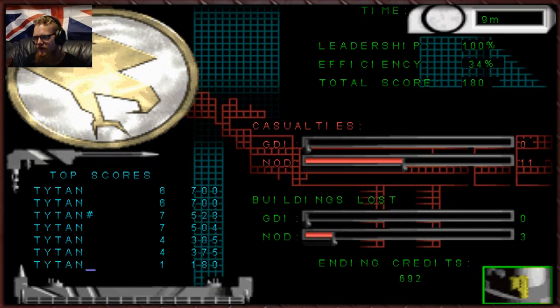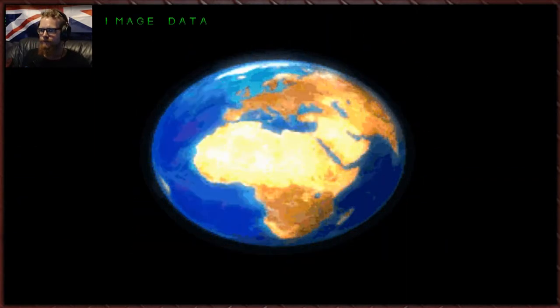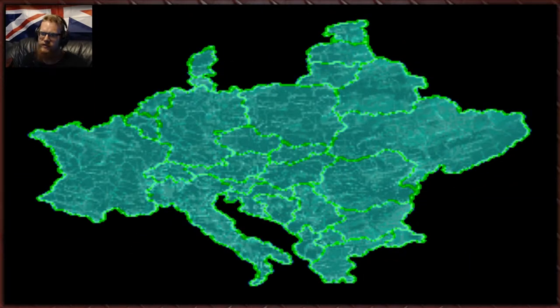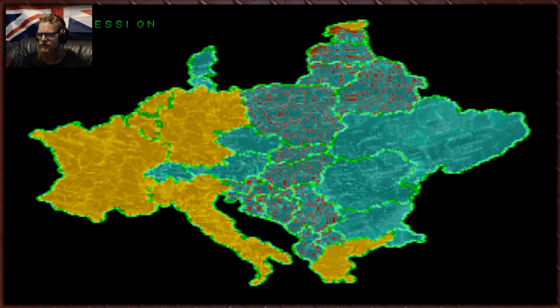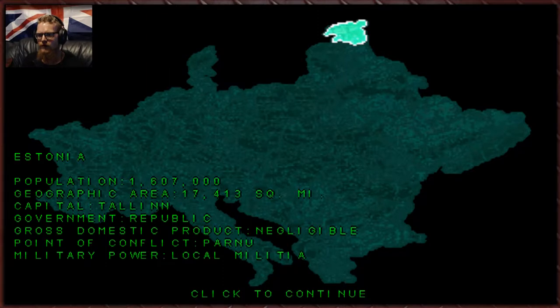I keep trying to put in my old username — bad habit, that man is dead. There we go. So we're in Europe for GDI's campaign. We have a respectable part of the map but Nod has caught up. Let's continue our advance — Estonia. We get a little blurb at the bottom about the countries.